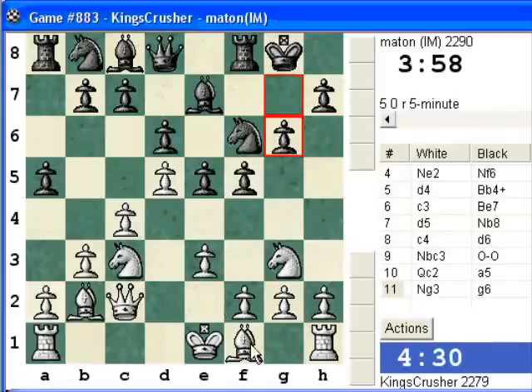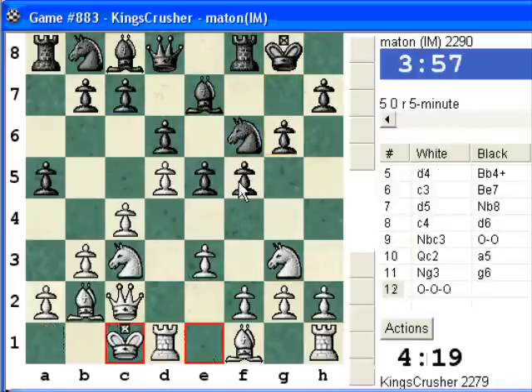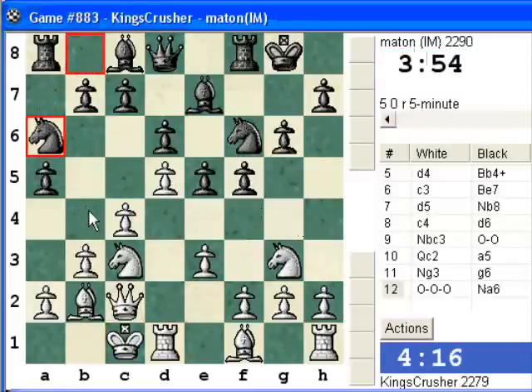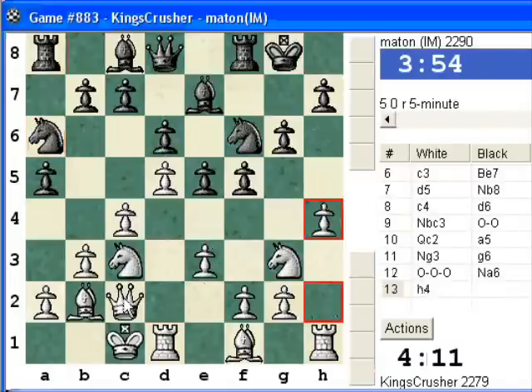Bd3. Na6 is coming there. So how about H4? I'll just cancel queenside, I think. If I play H4, is this harmless? Then Queen back, A4 — maybe that's okay. H4.